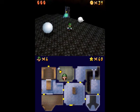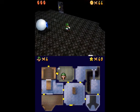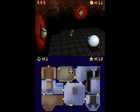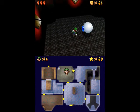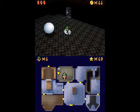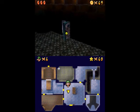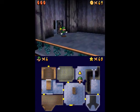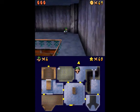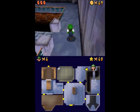Yet another enemy that will give you blue coins is the Mr. Eye — I think that's what they're called, I could be wrong, I've always just called them that. Whatever they are called, you just run around them and then they'll shrink and give you a blue coin. So as you can see we're already at 49, which is more or less halfway there, and we haven't really even been through most of the level yet.